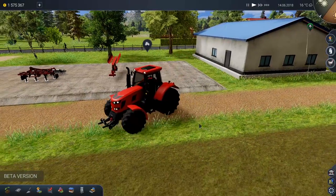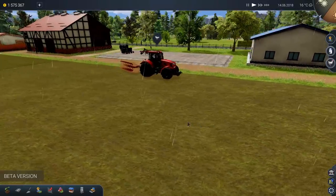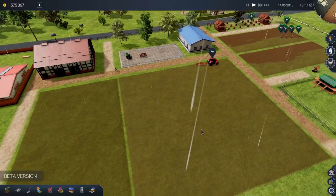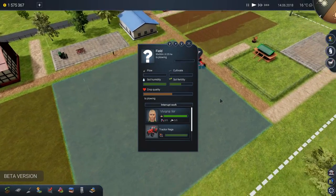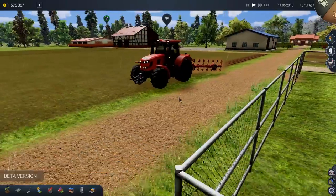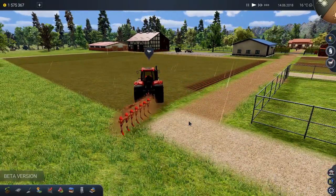Viviana's on the plow. You go, girl. The field needs to be plowed first and then cultivated. Plowing has not even started. Viviana, do you know what you're doing? Oh, there it goes — it's going up very slowly. She started over here. Awesome, folks. Hey, this is no Farming Simulator 19 — this is Farm Manager 2018.